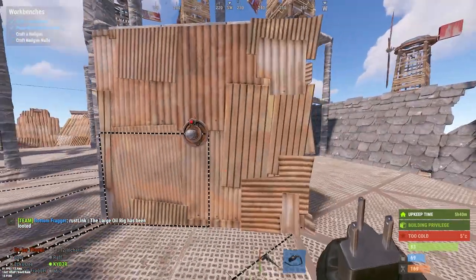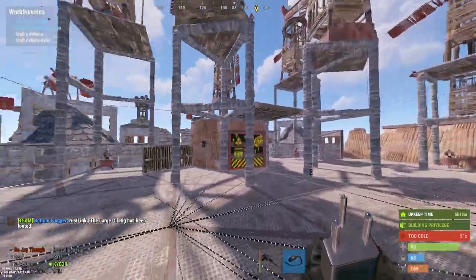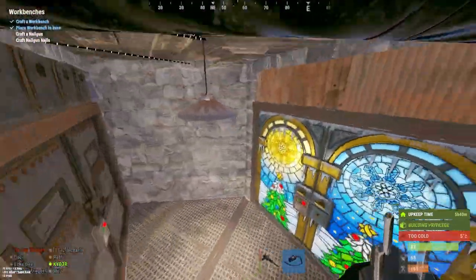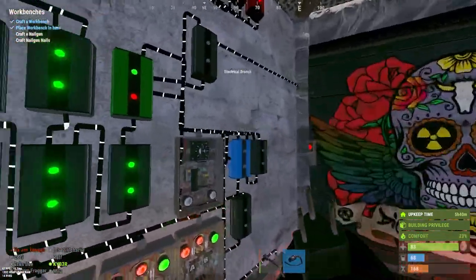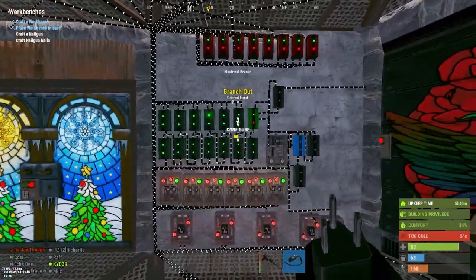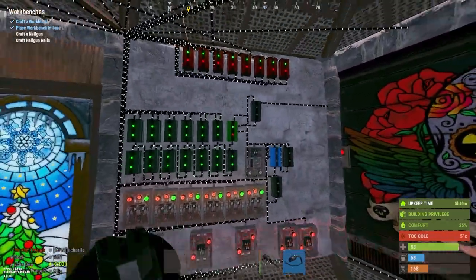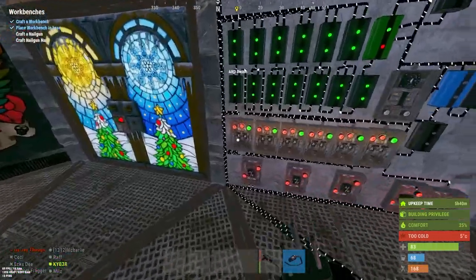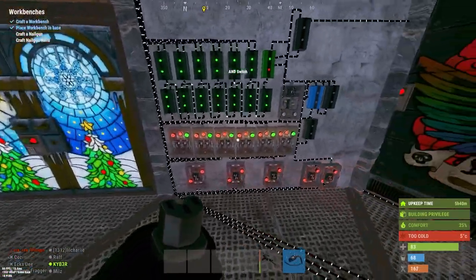On the roof we have sensors connected to the Rust+ app. If a non-TC-authorized member is detected in the roof area, it sends out a ping and starts spamming Rust+ saying someone is on your roof. This is the roof protection: when somebody is detected, it spams for 10 seconds then rechecks using a memory cell. In total we have six HBHFs on the roof.